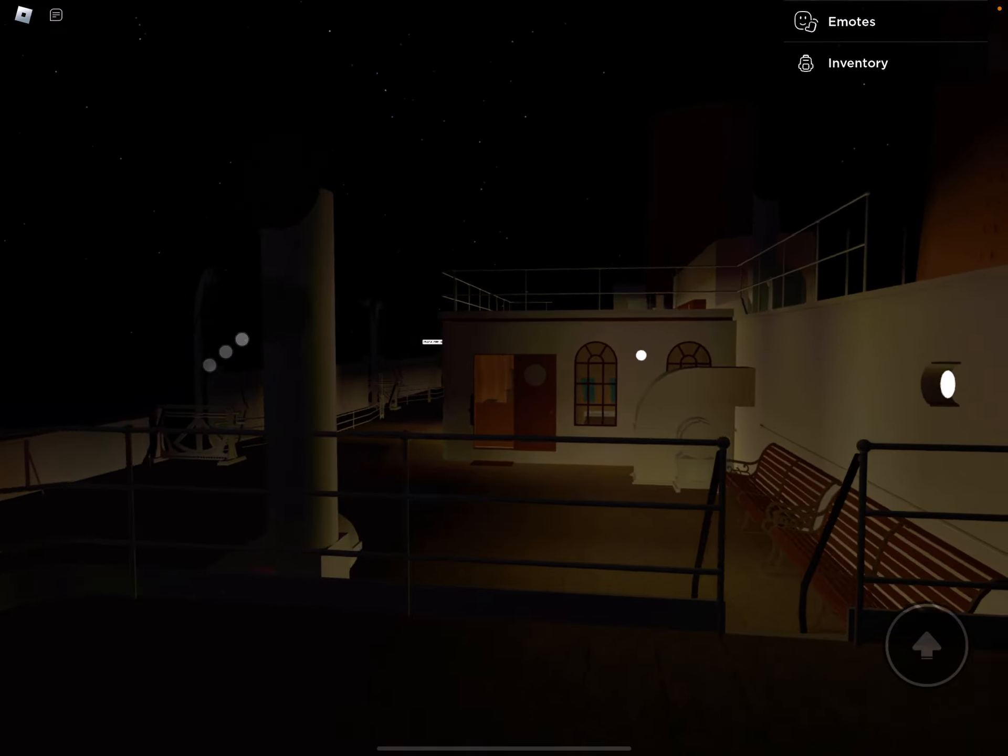I'm not sure if we checked the à la carte restaurant. By the way, I liked how this creator included the second-class pantry — I actually thought it was for first class or something, I think because of Titanic's Quest. Did we check — is there an à la carte restaurant? I'm not sure there is, but let's check just in case. We're not going to check the first-class smoking room at all. Nope — no à la carte restaurant.